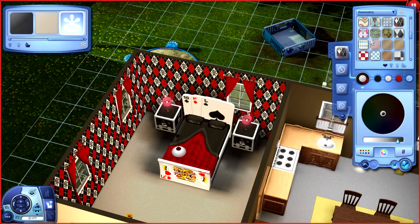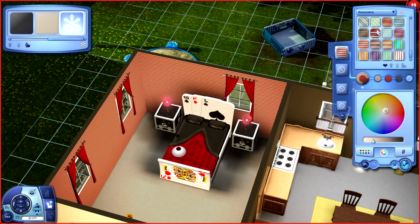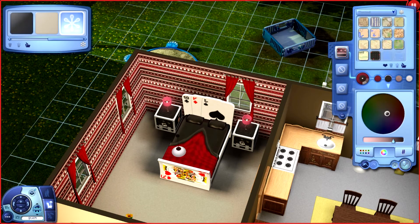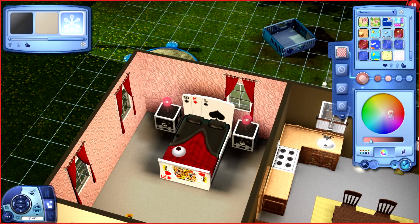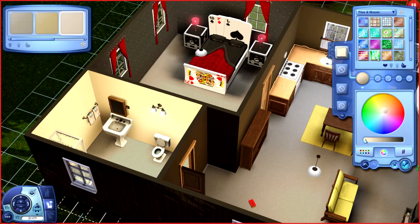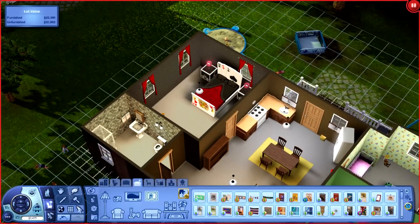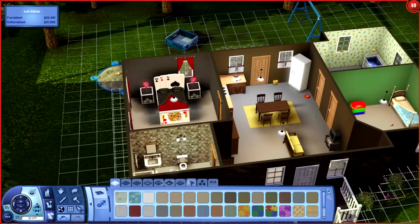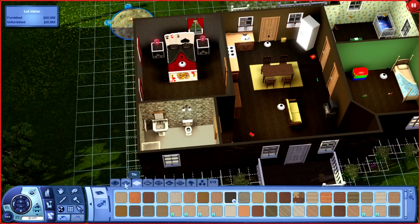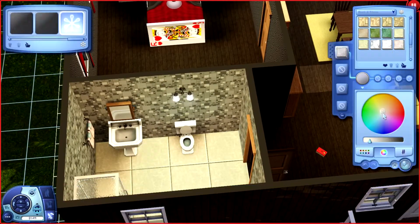I didn't go too super creative with the wallpapers in most rooms. The main living area I just went with a chocolate color. But in Betberda's room, boy did I go all out — you can see me going through all the patterns that had red in them, every single one. I was surprised at the one I finally settled on; it's like a little circle pattern — adorable, works really well. The tiles and mosaic choices in the creative style are pretty lacking, but that was the only bathroom tile I really liked. Finding a floor to match it was a real pain.